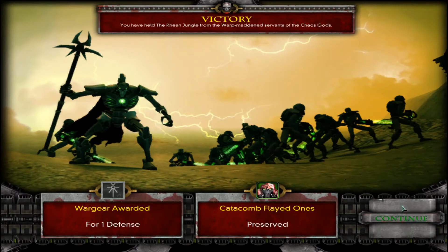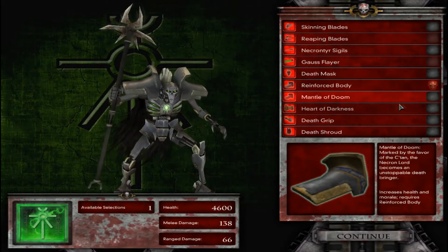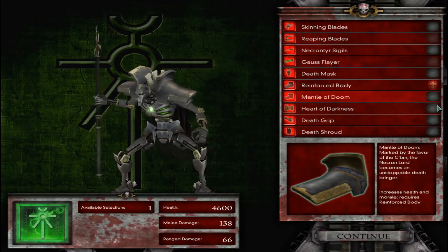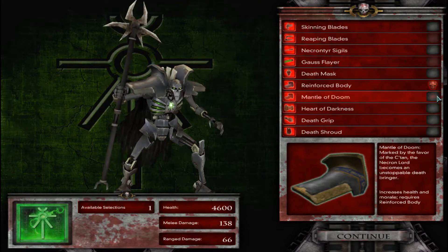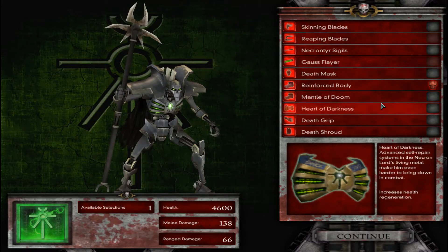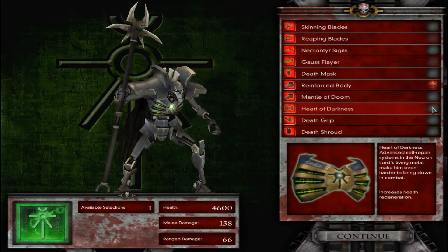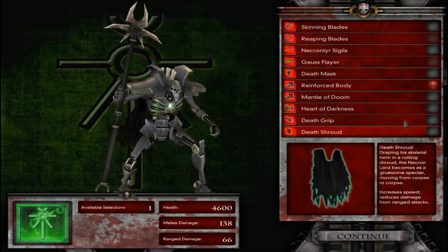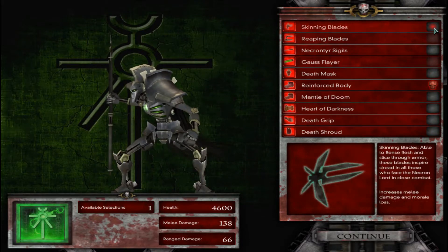War gear awarded for defense — Mantle of Doom. This increases morale and health, but not much of a health increase. I don't know if the morale increase is worth it. Health regeneration — that's nice. But I think I'm gonna go weapons now. I have tons of health, so let's get better weapons.